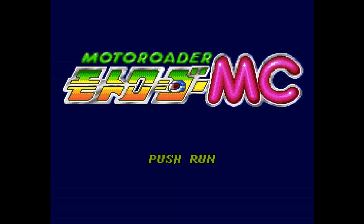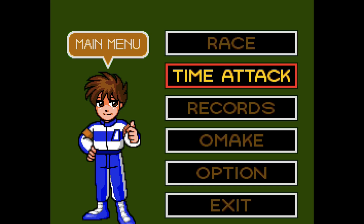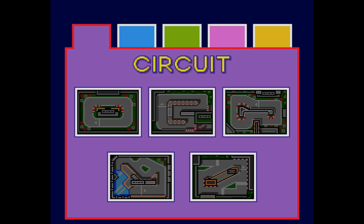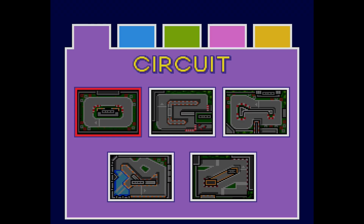You want to go ahead and start up the game, and you can skip this little cutscene here. Then once you're on the main menu, you want to choose Time Attack, and from there we're going to select Course Select. Basically, all we have to do is select all 25 of the different courses, start them, and the achievements are automatically going to pop.